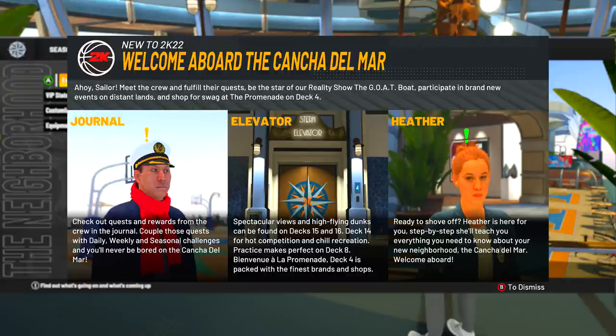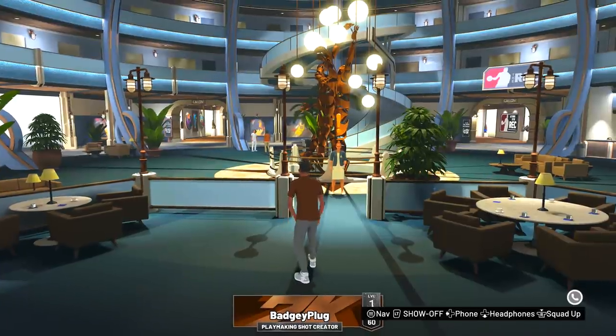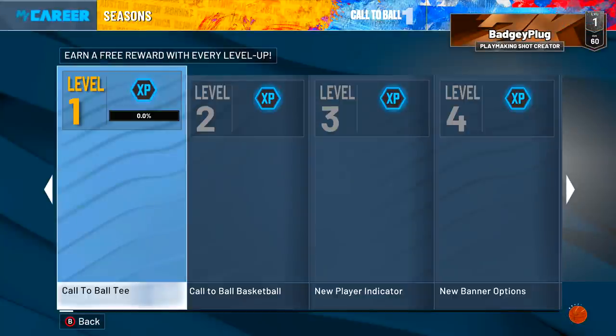So, ahoy sailor — meet the crew and fulfill their quest. Be the star of the reality show, the Goat Boat. Participate in brand new events on distant lands and shop for swag at the promenade on deck four. By the way, this is not my build. I literally just ran through and made a quick build so I can get on the boat. I want to look at the seasons and everything, so let's hop into it.